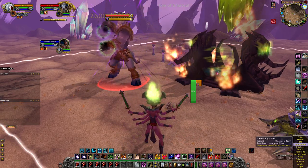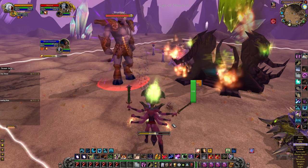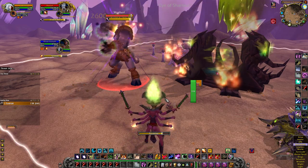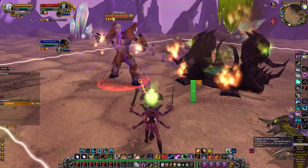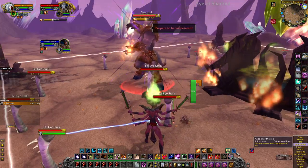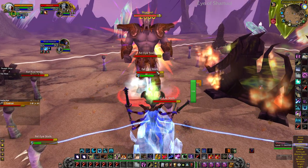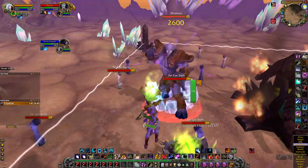There's the debuff — Shadow Residence — use pet action button three to get rid of it. He also does an ability we need to reflect with Aspect of Ice. Watch out: he likes to couple Immolate with Incinerate, so that's why I didn't immediately hop into Shadow — it was likely he was going to follow up. When he does Immolate, there's a good chance Incinerate is coming right after, and we want to reflect that.